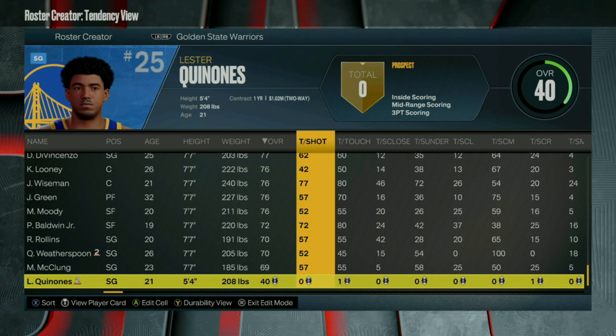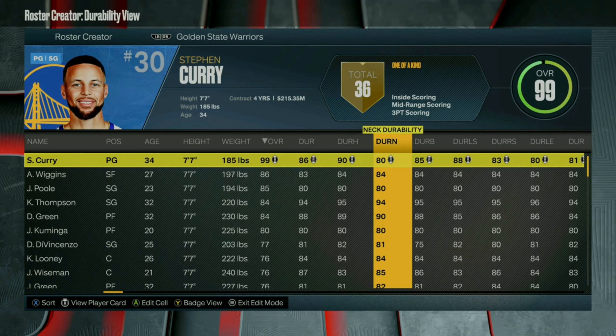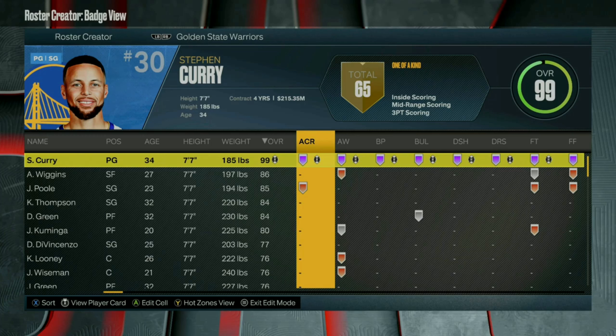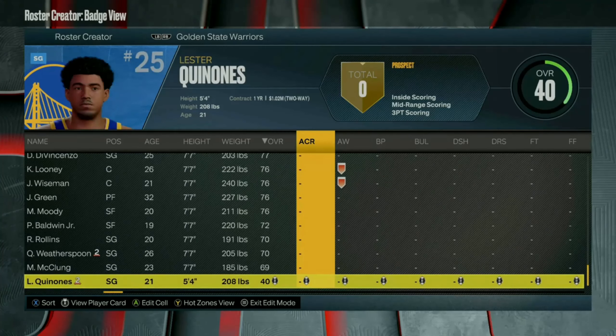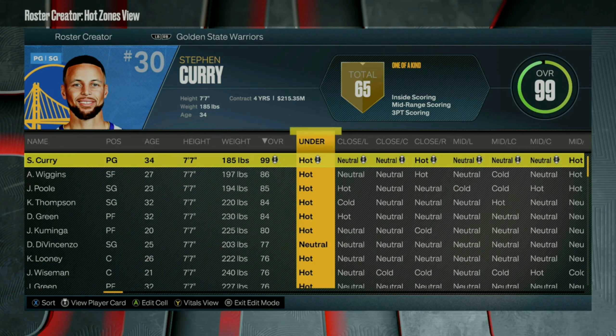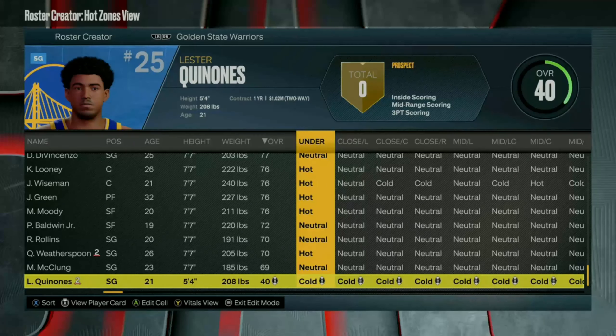And then after you guys do this, you can hit Y or triangle again. You actually don't have to adjust that, but you can adjust the badges. Make sure you give your player all Hall of Fame badges. Then you can scroll all the way down and make sure that the worst player that you chose has no badges. You can also give the player that you chose all hot zones, and of course you wanna give the worst player all cold zones.